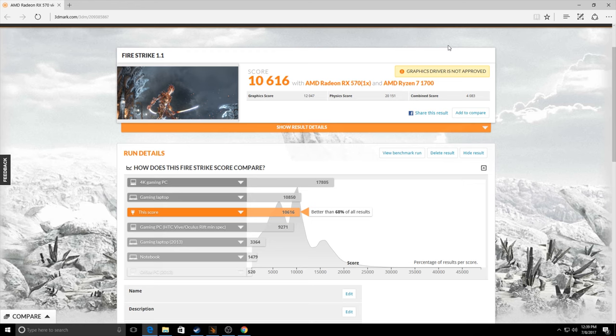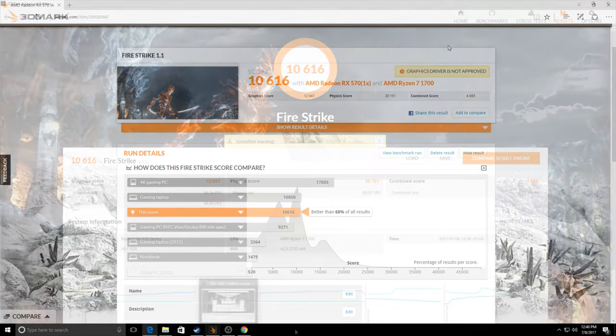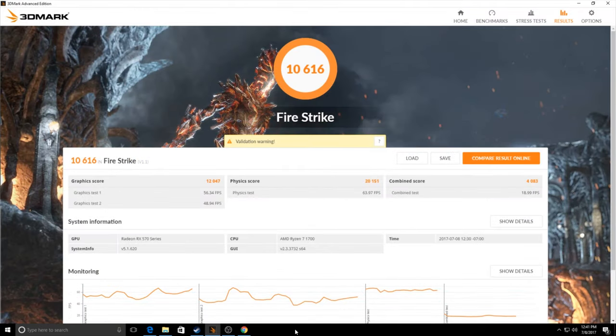Moving on to Firestrike, the standard benchmark landed just above the VR minimum spec with a score of 10,616 and a graphics score of 12,047. The Strix RX 570 handled the independent test well, but it did drop down to 18.99 FPS for the combined test.